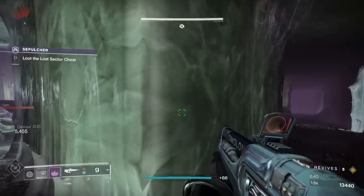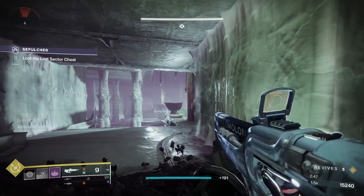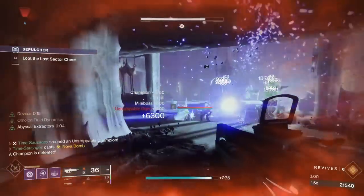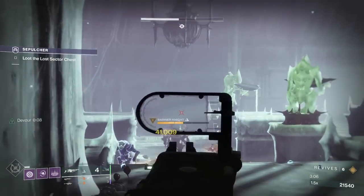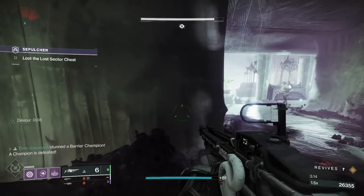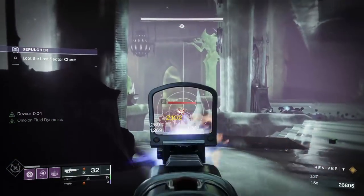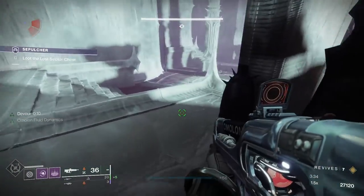Shove off, Thrall — have some of that! The Unstoppable Ogre is marching towards us — I can see his shadow on the wall. The Barrier Knight is now staggered and down — excellent. We can duck back for a bit of cover. No need to be running around panicking in these Lost Sectors. We've also got one of those Lucent Hive bearer idiots — the Solar one, like a Hunter-type who throws knives. He's very dangerous and he dodges rockets quite a bit.